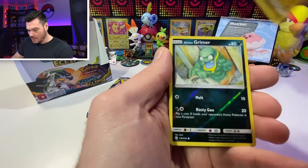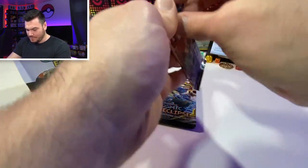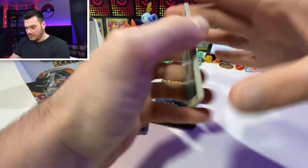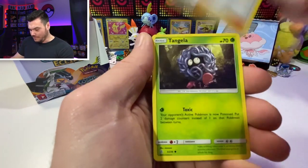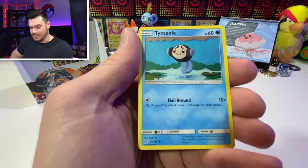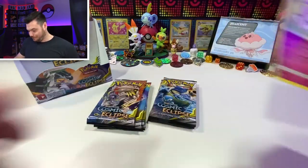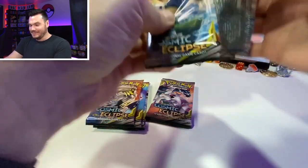Ralts, Hakamo-o, Jangmo-o, Alolan Grimer, and Armaldo. There we go - boom! I feel like it's been a minute since I've done a card opening - I was doing them quite often but we did some side things. Tinpole, Flabébé, Rockruff, Comfey, Blacephalon, Crabrawler, Slurpuff - that's a rare. Okay, I wouldn't have put that in the rare spot, but that's me.